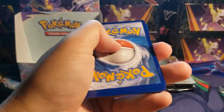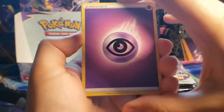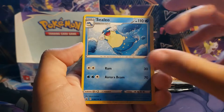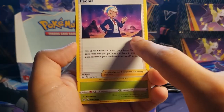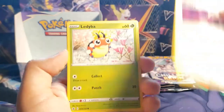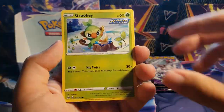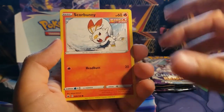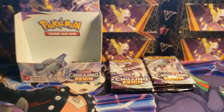Psychic Energy, Doctor, Sealeo, Peonia. I just realized it's the Dynamax Battlefield in the background — really cool. Ledyba, Squavit, Crabrawler, Grookey, Scorbunny, Kubfu reverse, and the Zebstrika non-holo.